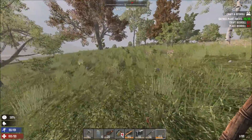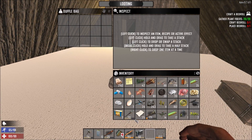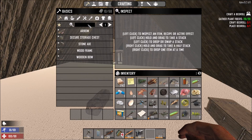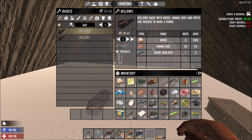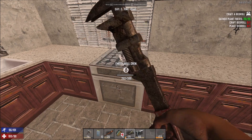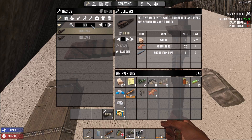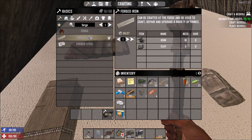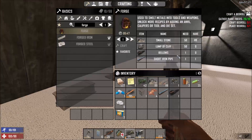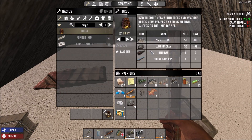We're going to have to go back and make this forge happen. Let's see how to build a forge — we need bellows. We need a short iron pipe, let's craft them. Let's craft them and then see what the forge needs. I would need another short iron pipe, and also clay and stone. Craft forge — this will take a while.